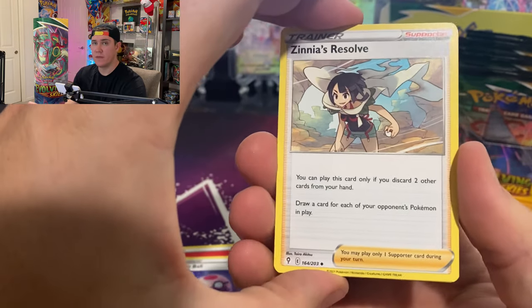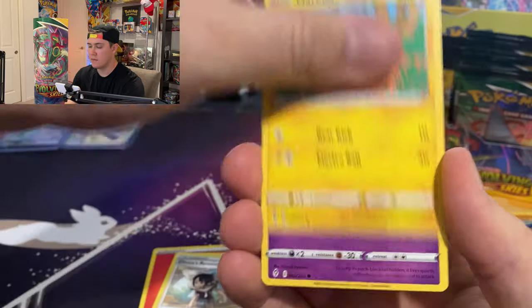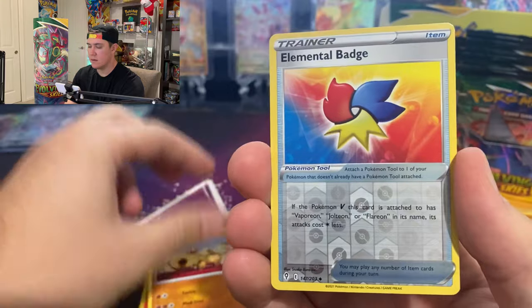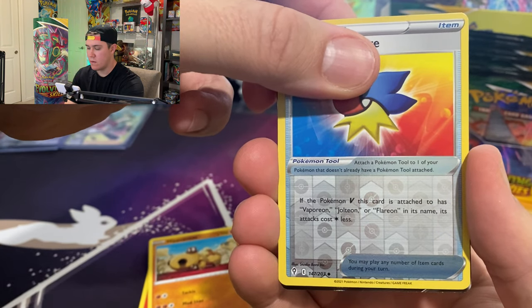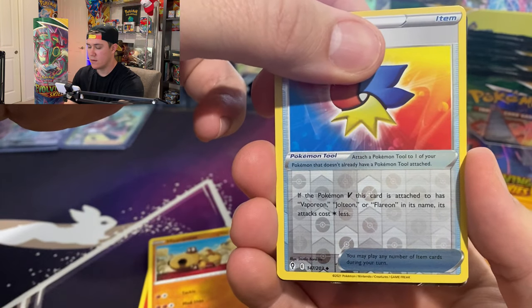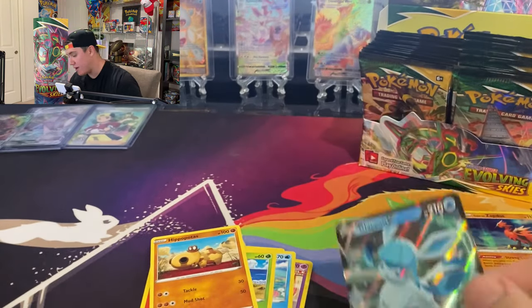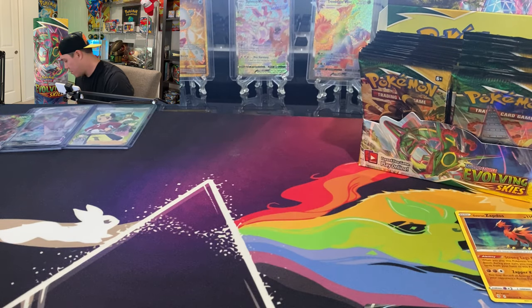Dream Ball, could this be the Rayquaza V alt art? Zinnia's Resolve, Marie Wobbuffet... let me look at the bottom card. Oh snap, what is this — an ultra rare? Oh okay, it's a Glaceon V card! I got really, really excited there — or scared, I should say not scared, excited.